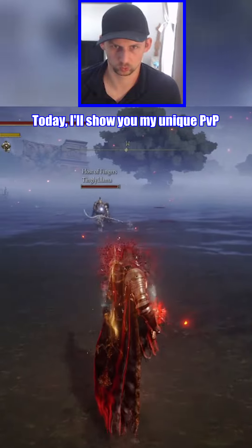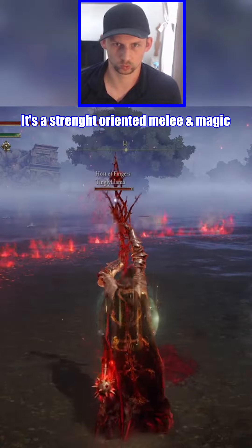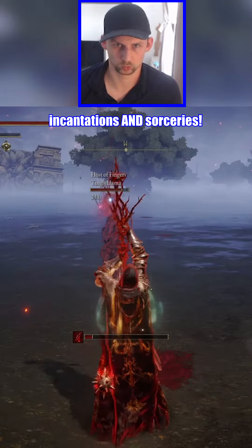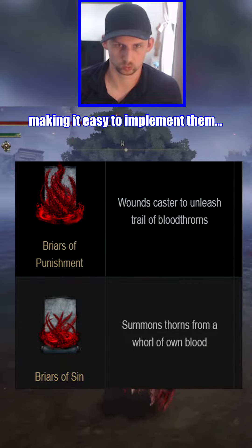Today I'll show you my unique PvP Bloodmidge Assassin build. It's a strength-oriented melee and magic hybrid with spell setups that uses incantations and sorceries. Blood sorceries are totally faith-based, making it easy to implement.